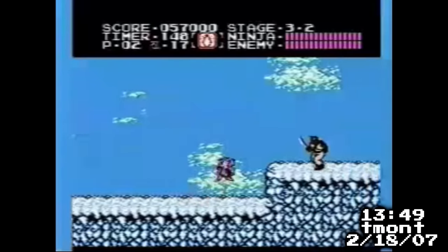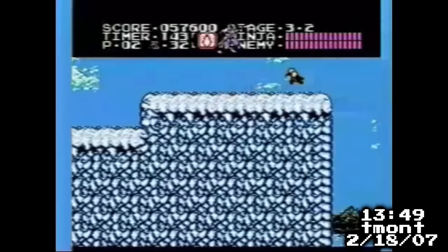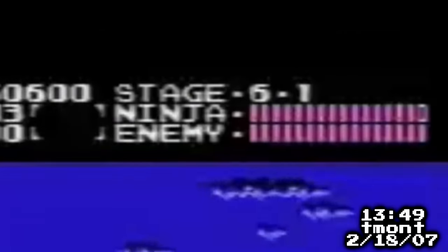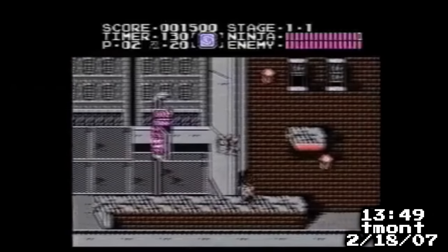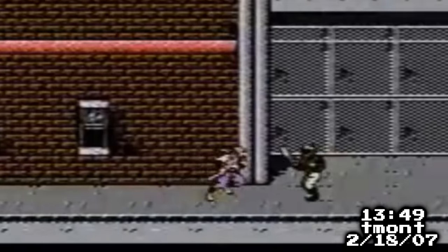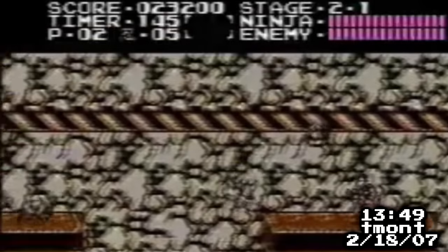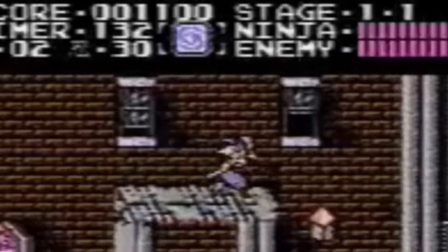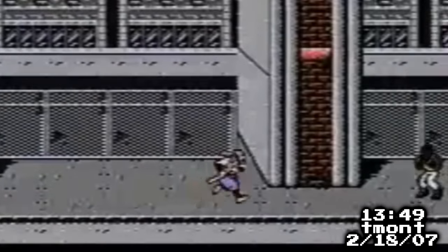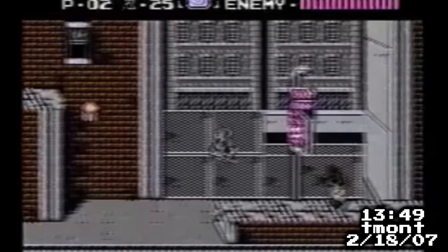This 13:49 from Teemont appears to be the oldest surviving time with video, and is a great introduction to how Ninja Gaiden speedruns work. Ninja Gaiden is broken into six acts, and each act has a few different stages. Stage 1-1 is pretty easy even for non-speedrunners. You simply use Ryu's sword to slash enemies while running and jumping through the stage. There are five total special weapons that can be picked up along the way, but Spin Slash blows the other four out of the water.